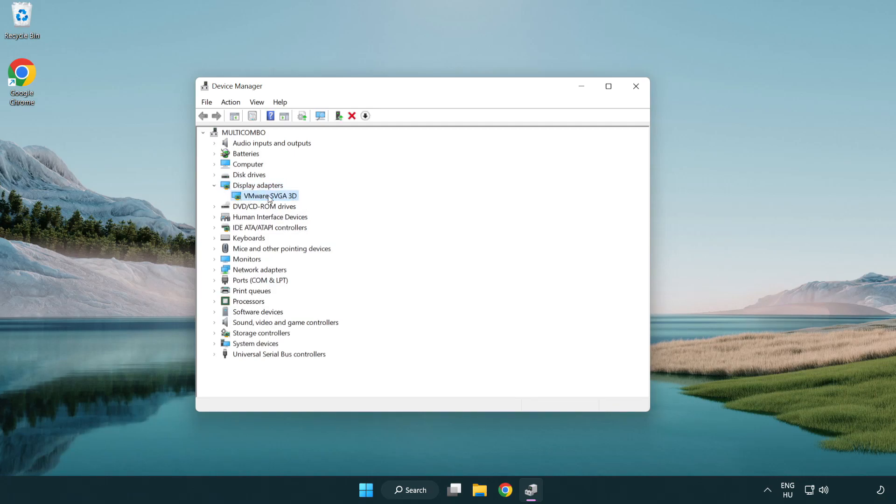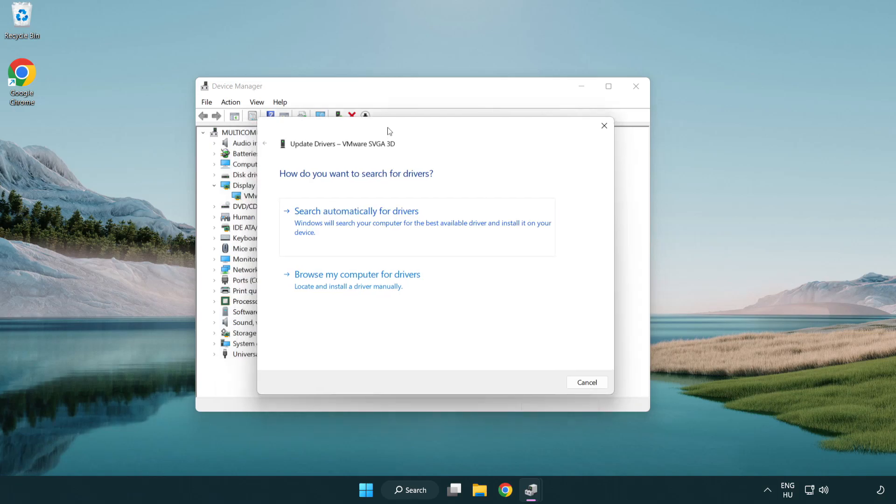Select your display adapter, right-click it, and choose Update Driver. Then select Search automatically for drivers.